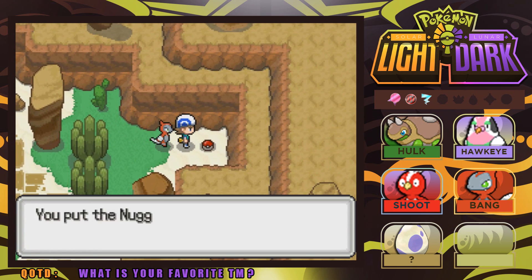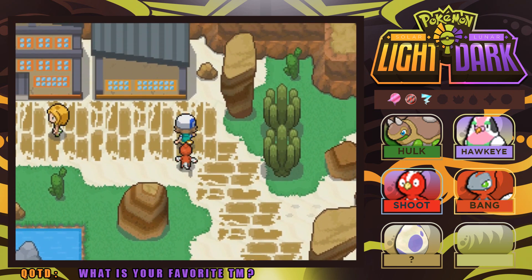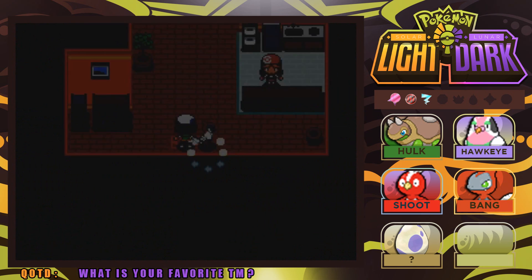I knew it — we got ourselves a nugget! There are going to be nuggets just laying around here, and those are really good. You can sell them for a lot of Poke Cash, so we're going to make sure to do just that.